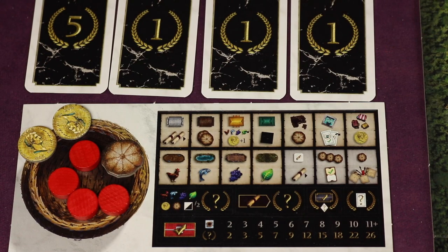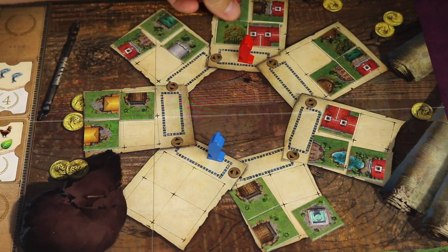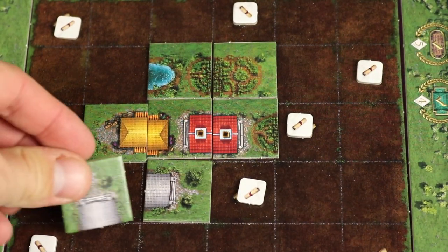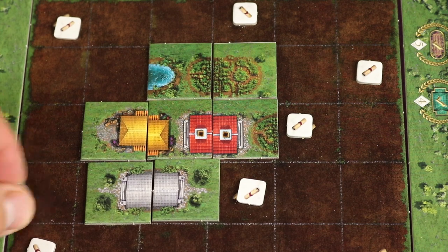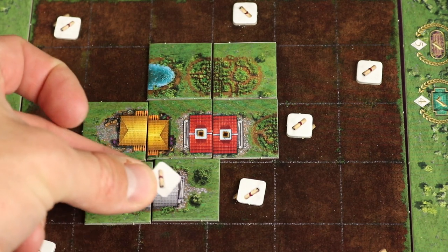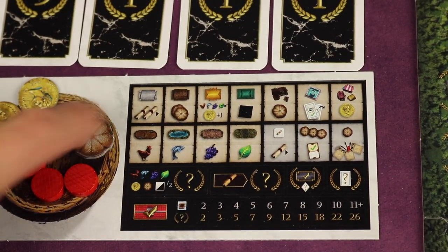One of the ways to use bread is you can spend one bread to move your character anywhere on the board and take any tile you want. Also, if you place on certain spots and complete a silver building, you look at the scroll for that building — in this case the silver building alone gets you two of those track advances.